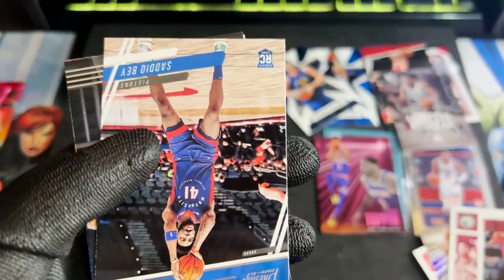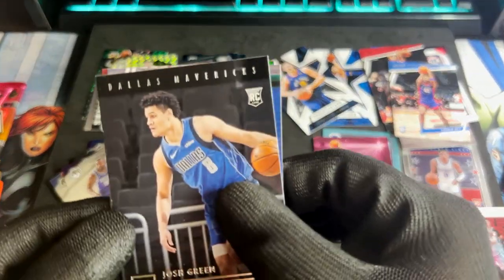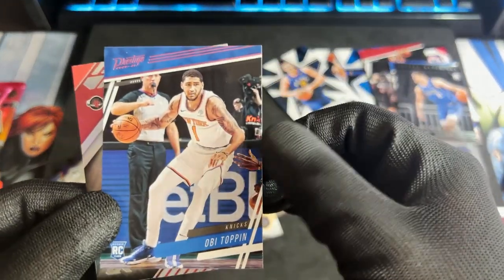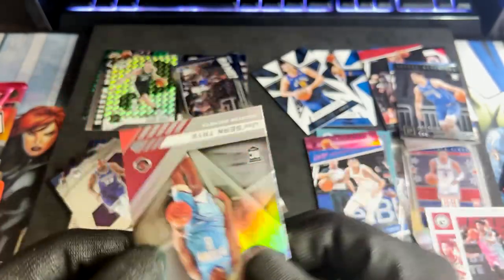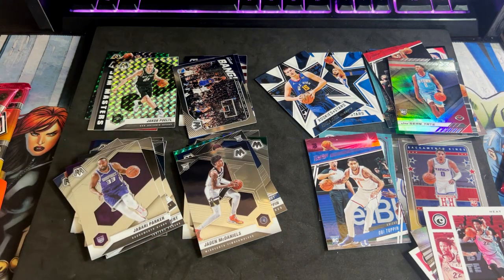We have Jimmy Butler, Sadiq Bey, and Josh Green. My Discord's gone crazy. Pink Parallel — second one for Obi Toppin. And we have an XR for Jae'Sean Tate. Still consistently reigning rookies for Chronicles — not bad at all.